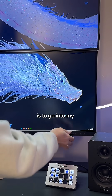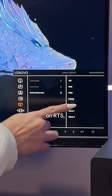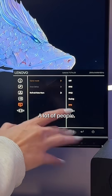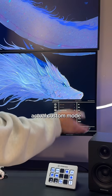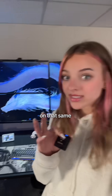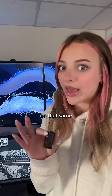The first thing I like to do is go into my actual settings and change the game mode. I like mine on RTS — I feel like it gives the best colors and contrast — but this is personal preference. A lot of people say that FPS mode is the best, or just doing the custom mode where you customize it completely to your liking. I like to make sure all my monitors are on that same game mode, but a lot of monitors are going to look completely different even if they're on that same game mode.